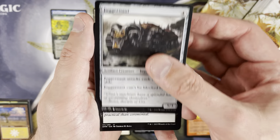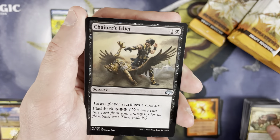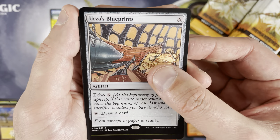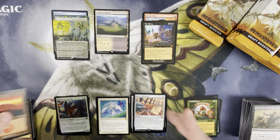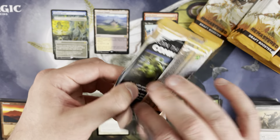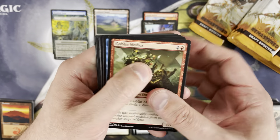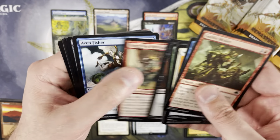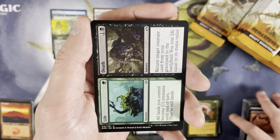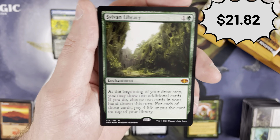So far so good — we've got two good mythics, a check land, an Enlightened Tutor, and a Mystical Tutor. I mentioned these boxes are down to $130. I'm not telling anybody to run out and grab them — there might be room to fall a little more. I believe this set was printed in abundance, unlike Time Spiral Remastered which was really tough to get. Wizards covered their bases on this one.